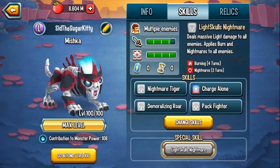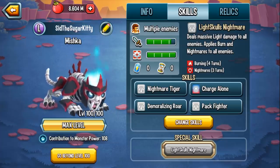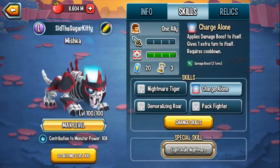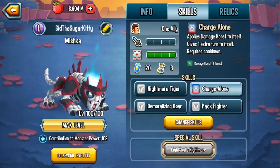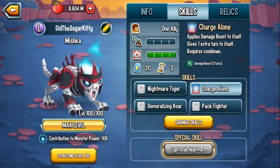As for an ultimate, Light Skull's Nightmare deals massive light damage to everyone and applies Burn and Nightmare to all of the enemy targets. Skills wise, it's really nothing too incredible, with the exception of Charge Alone. That immediate self damage boost combined with the extra turn is what makes him an incredibly usable monster.